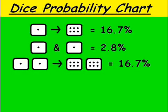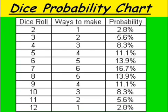Looking at the dice probability chart here, this gives us the odds of an individual roll. For example, a 1 and a 1 would be a roll of 2. That comes out to be a 2.8% chance. A 1 or a 6 gives a 16.7% chance, and I'll explain what I mean in the next slide.